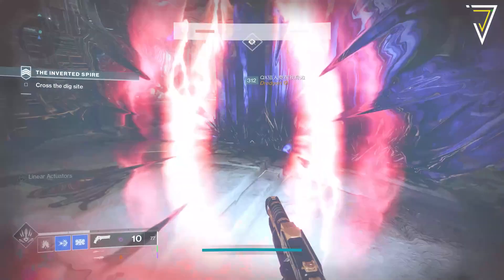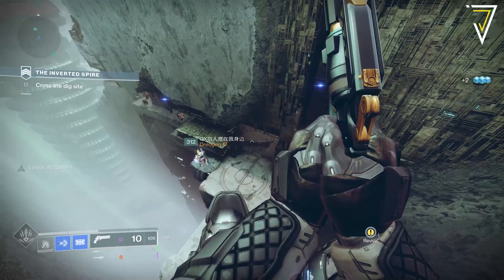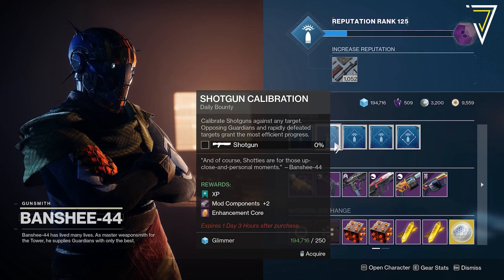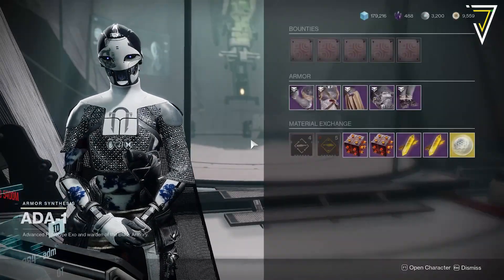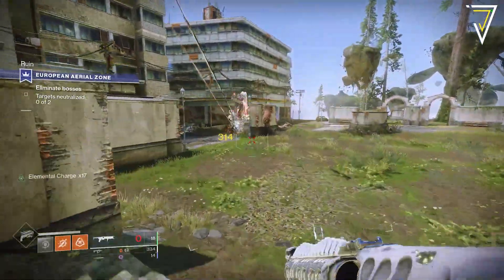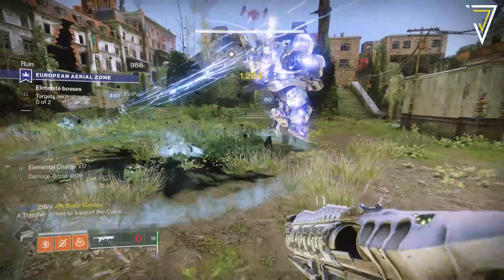Next, we're looking at how you can masterwork any piece of armor without running a single Grandmaster Nightfall or raid activity. The first person you need to visit is Banshee-44 over in the Tower. He has daily bounties which offer XP, mod components, and enhancement cores — all needed to start upgrading armor. Those mod components also let you buy mods from Ada-1, who returned in Season of the Splicer and sells armor mods daily. These include charged with light mods like Radiant Light and Powerful Friends, which offer bonus stats and can massively transform your armor builds.